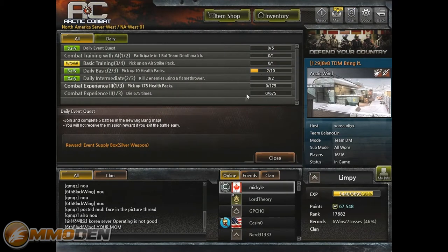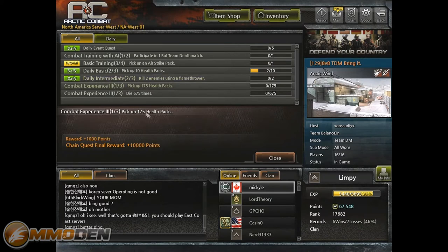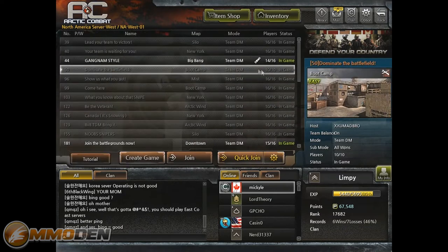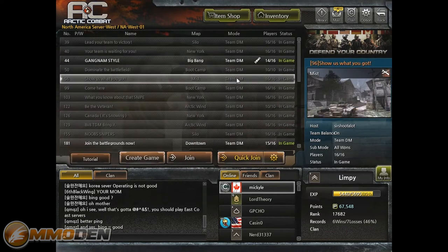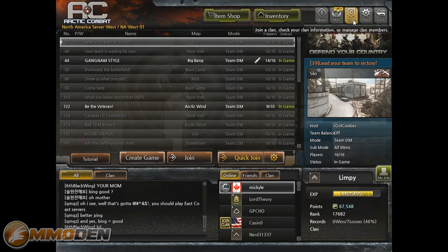There are also missions that change as you accomplish them. Some are as basic as picking up an airstrike pack, participating in one bot team deathmatch, or picking up 10 health packs. As you achieve these you get different rewards — for example, 250 experience, with a chain quest final reward of 410. You really want to pay attention to these and prioritize ones you're close to completing.